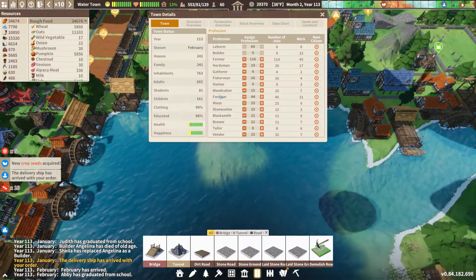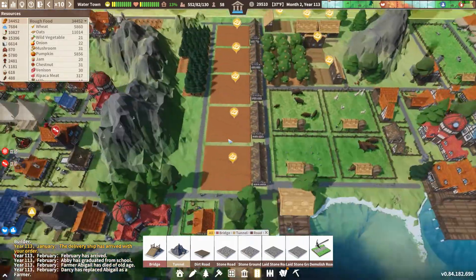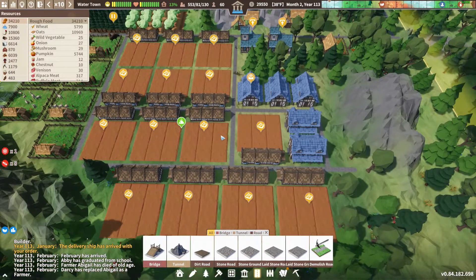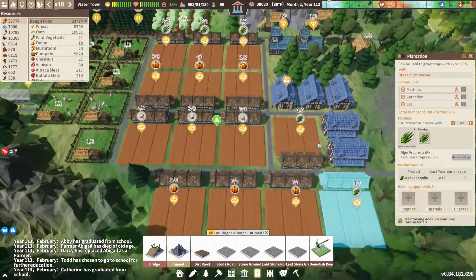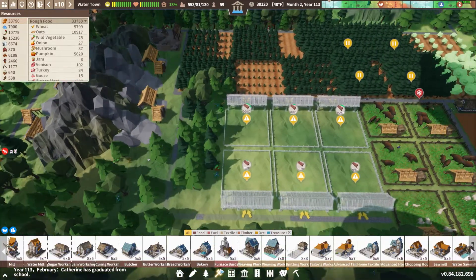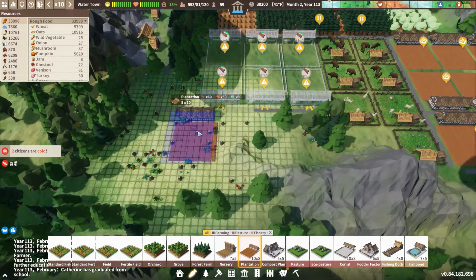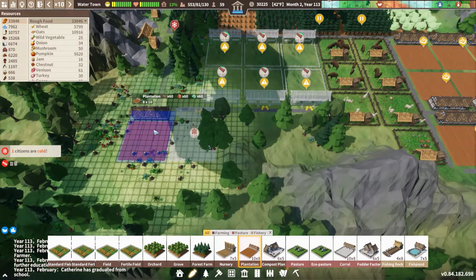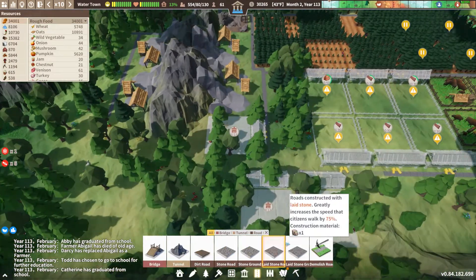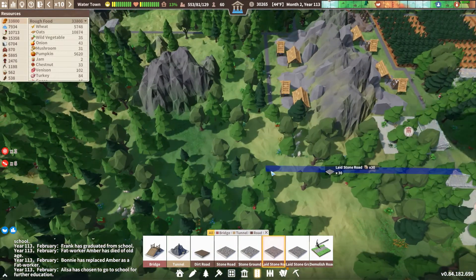We didn't have any corn, but I ordered a ship and it has arrived. If we hit I and go to seeds and livestock, we have corn seeds. Let's get some corn going. I think I left something open over here — nope, so we're going to put in some more plantations right next door to these guys. We can fit a couple right in here and bring a road out this way.